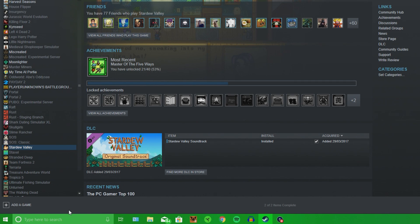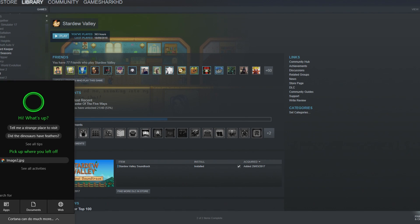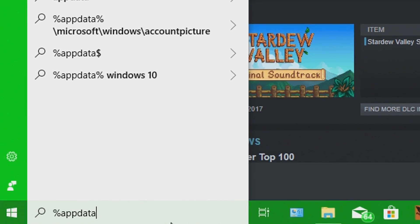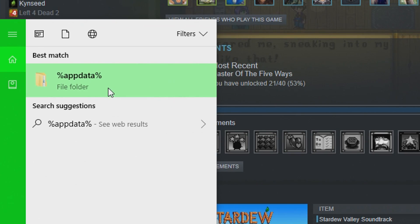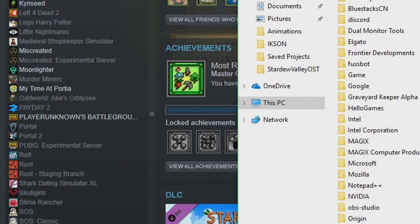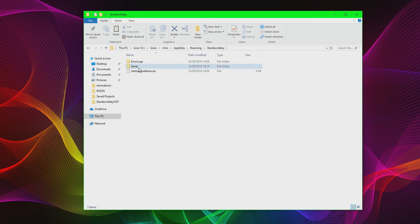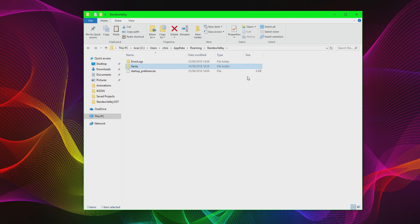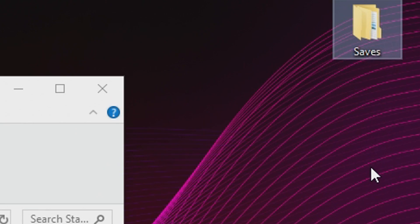There is another way to do it: go into the search bar at the bottom left if you are using Windows 10 or any other Windows and type in %appdata%. This will bring up a folder — find Stardew Valley, go into your Saves folder, and those are all of your save files. You can simply copy this folder and save it onto the desktop or anywhere you want, and your saves are safely backed up in case anything goes wrong.